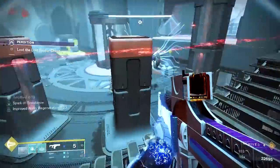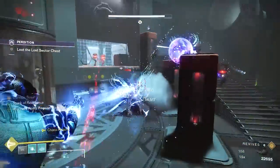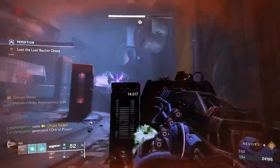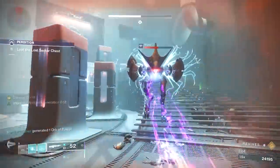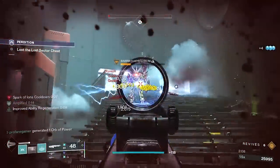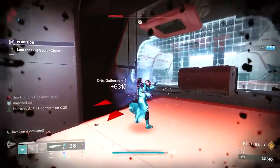Once you've cleared out all of the Wyverns, the Anti-Barrier Champions, and everything else, the final barrier will drop, allowing the final boss and all of his entourage to load in. Pretty much everything is going to have an Arc Shield in this room, so be sure that you come equipped. It won't take much effort to drop the boss. The biggest issue is watching out for the adds that come in after he dies, so be sure that you don't get caught up in their blast.